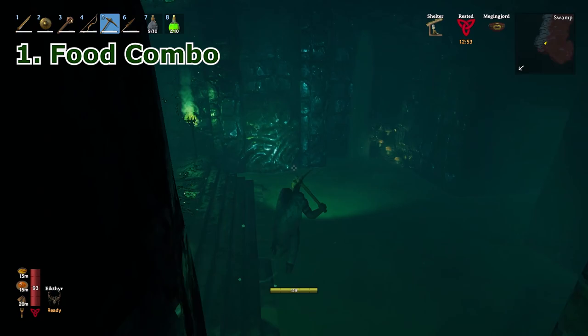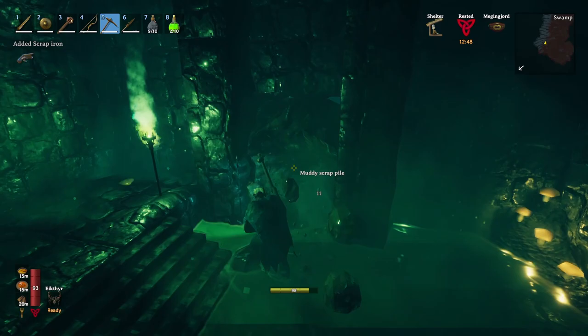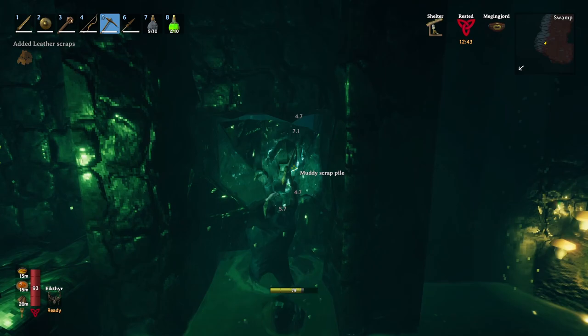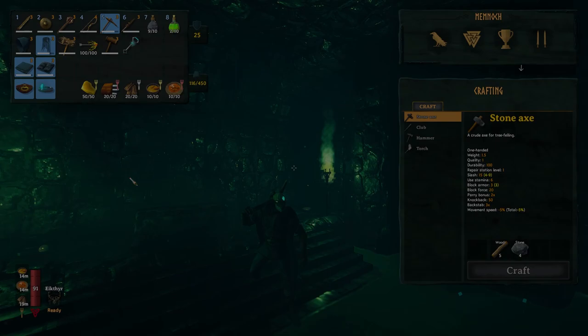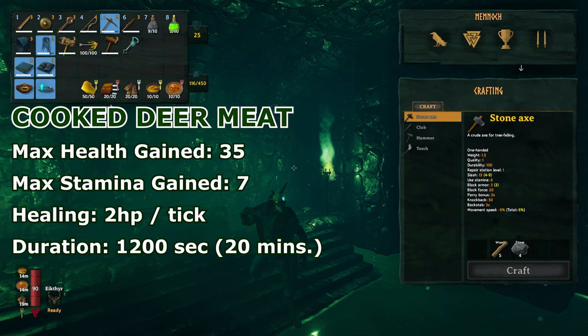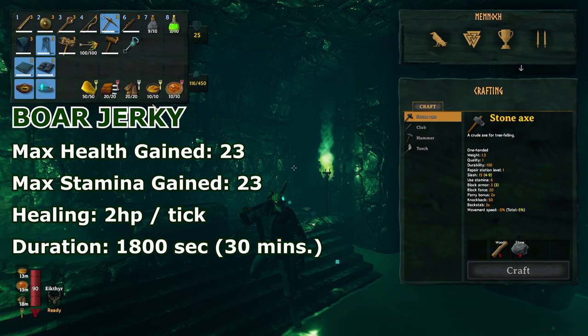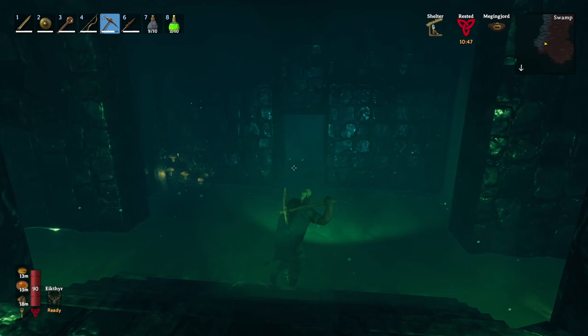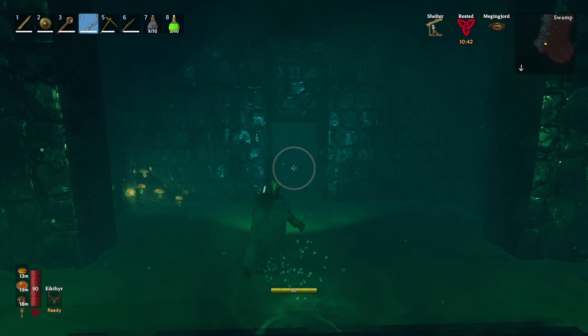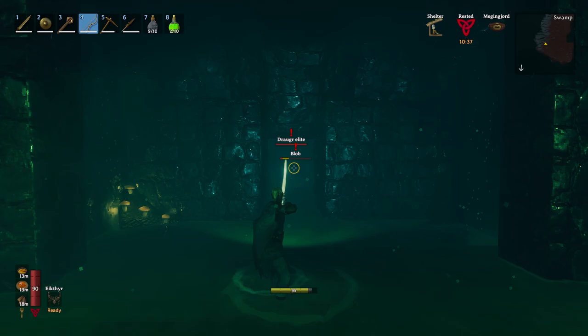First, the food. You have to make sure that you have a very good food combination when you are in the swamp. I recommend a balanced amount of health and stamina food since you will be doing a lot of running and gunning in this biome. At this level you can have these recommended foods: Honey, Cooked Deer Meat, Boar Jerky, Carrot Soup, and Minced Meat Sauce. These are just some recommendations based on my experience and you can always experiment with your own combination, mix and match depending on the available food that you have and your playstyle.